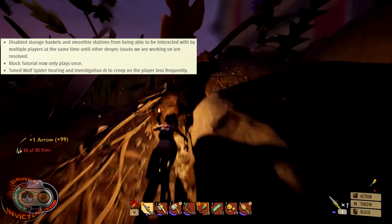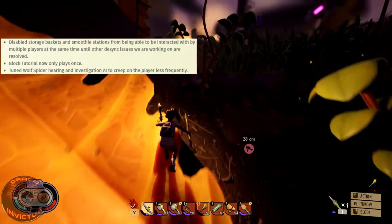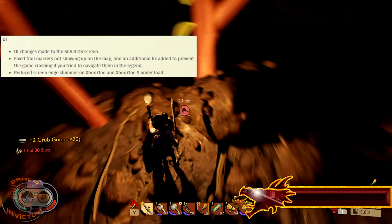They tuned the wolf spider hearing and investigation AI to creep on the player less frequently. The wolf spider was clearly designed as the apex predator — it tracks you through the grass, literally following the path you took as it hunts you down. The AI is very good, but apparently they're dialing it back because it was just too aggressive.